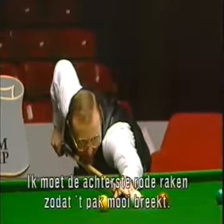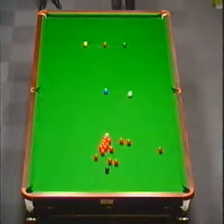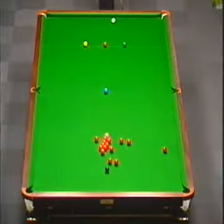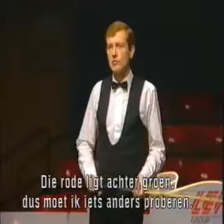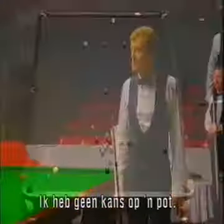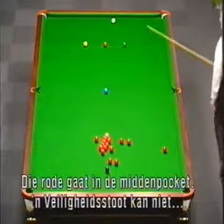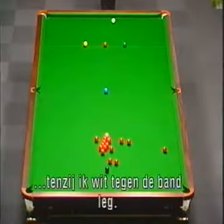I must hit the end right here and try and get a good break. I've got the white where I wanted it. He's cut off the red into the corner pocket with the green, so I'm going to see if there's any other balls to get down safe. I've got no chance of a pot - those two reds and that red go in the middle, so I can't really play a safety shot into that corner unless I get the white tight on the top cushion.